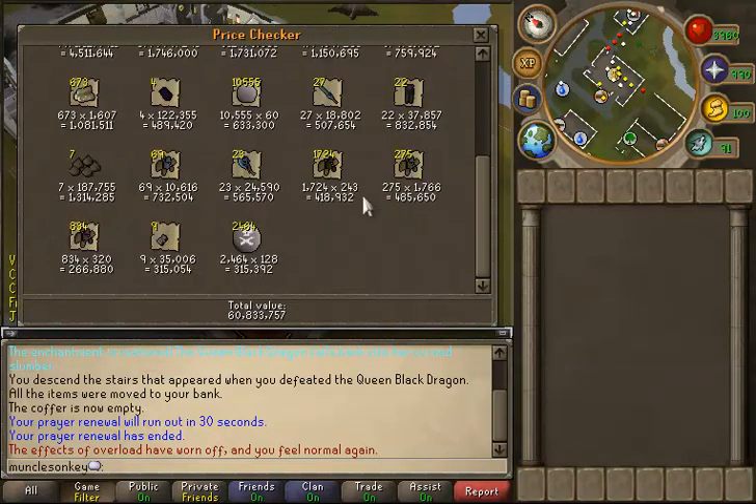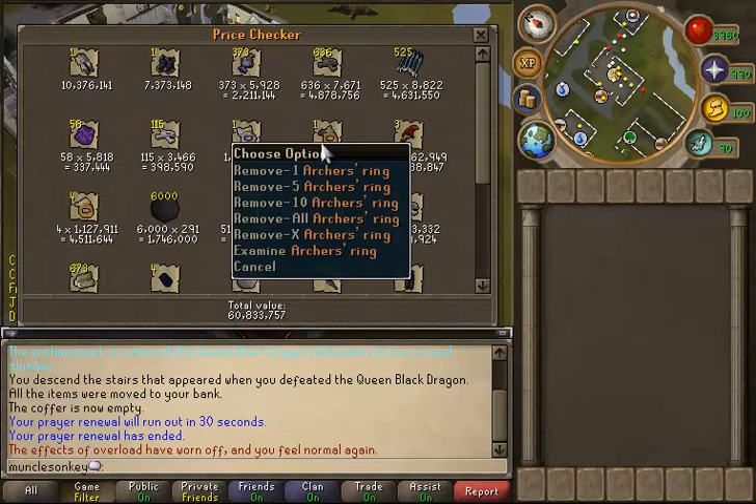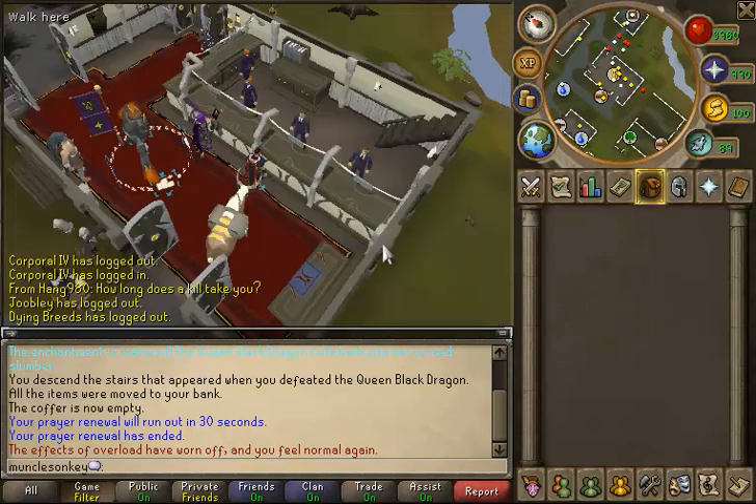This looks like it's going to be about 60 mil - nearly 61 mil. So the PVM tab is probably close to about 65 mil. I would like to get it between 250 and 500 mil before I sell it, so we'll see how well that goes. I will be doing some Nex and any money I get from Nex splits I will put in the PVM tab. I also got 300k from a Holy Elixir split from Corp. This isn't really the start of a new series - I just wanted to show you guys my PVM tab. I just don't PVM super consistently, so that's why I'm not starting a series. Hopefully the Dagannoth rings, the hatchets, and the Ragefire Boots will stop going down in price. Anyway, that's about all for this video. Thank you guys for watching and farewell.